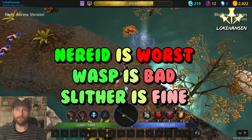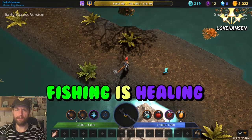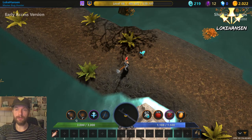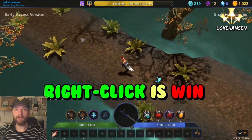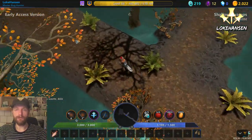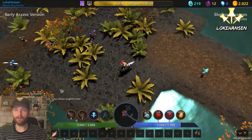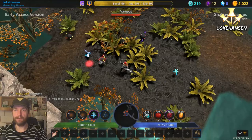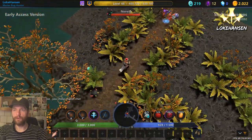The Nirite monster is the worst, the wasp is bad, and the Slitherers are not really something you need to worry about too much. Go fishing in here because when you fish you get things that can be used to heal. Remember that right-clicking is the win — as soon as you see monsters on screen, right-click to take them out before they get to you, and that is going to keep you safe throughout the entire level.